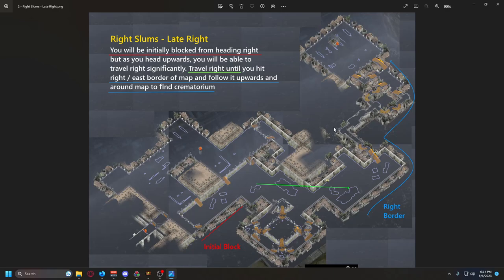Next we have the Late Right layout. It looks a little like Free Right — we generally head to the right side of the map — however unlike Free Right we aren't going to be able to go freely right away. Instead we'll have to go up a couple to a few screens and then we'll be able to head right. Once we head right, we keep going until we hit the right or east border of the map and just follow that up and around as it wraps to find the entrance to Crematorium.